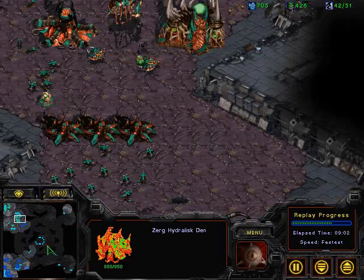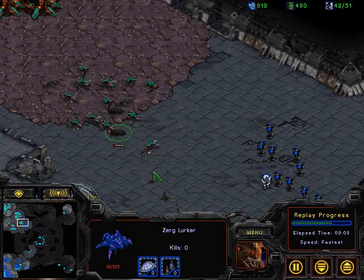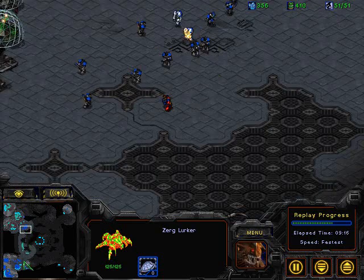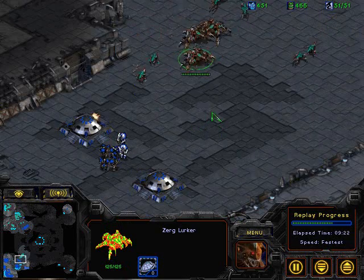Now we see lurkers being moved en route, actually trying to push Shism out of his base. Moe almost loses that lurker — that was really close. This is just kind of poor control by Moe; he's got a lot of lurkers just sitting, those three lurkers sitting out in the middle. He could try to bring those up for a flank, but he's going to bring his Zerglings down and try to join up with them and push the natural.